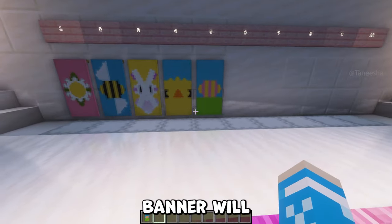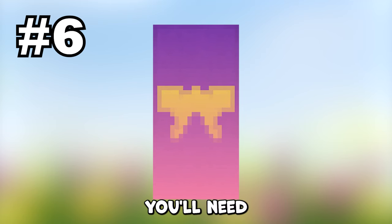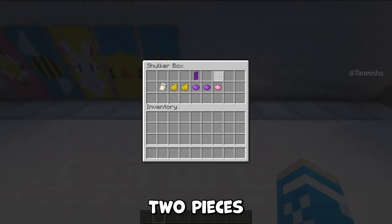The sixth banner we'll be making is a butterfly. For this you'll need a purple banner, two pieces of yellow dye, two pieces of purple dye, one piece of pink dye, and a creeper charge pattern.